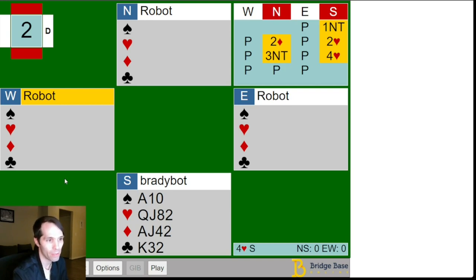We opened one no trump in second seat with our 15 count, red on white. Partner transfers us into hearts, we bid two hearts. I'm not going to get a lot into the bidding here, but for the robots, any sort of jump to the three level in a major tends to show maximum in terms of values. With our 15, we can't really treat this as a maximum. Some players use better systems over transfers into major suits — like some people would play three hearts to show four trumps and a minimum, and two no trump might be some sort of maximum super accept. But we don't have that available to us, so we bid two hearts. Partner bids three no trump, offering us a choice of games, and we correct back to four hearts.